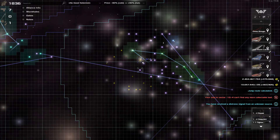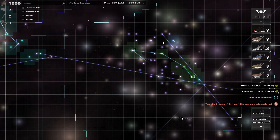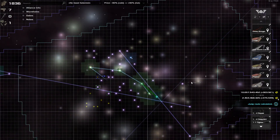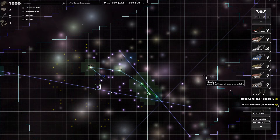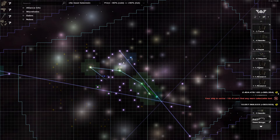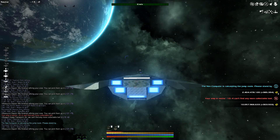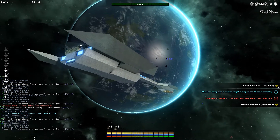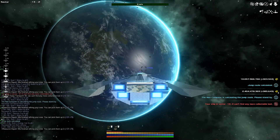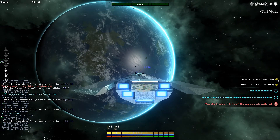Distress signal — where is the distress signal? I don't see any distress signals. That's the urgent delivery. There goes the distress signal. The fire is for the other Hawk over long ways — it's gonna take a while.